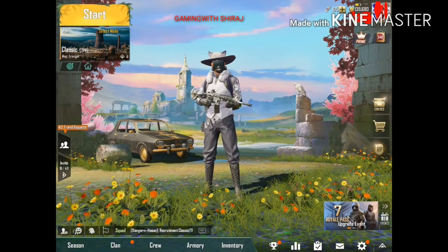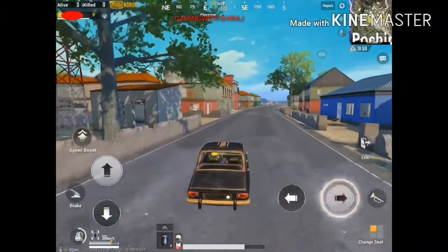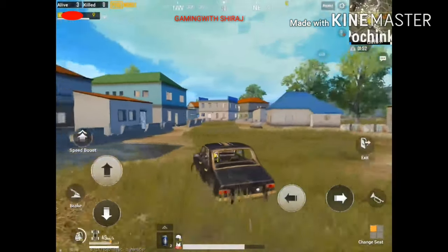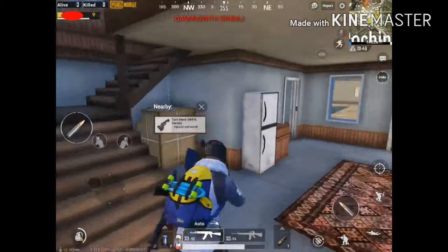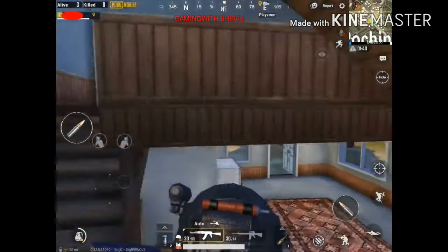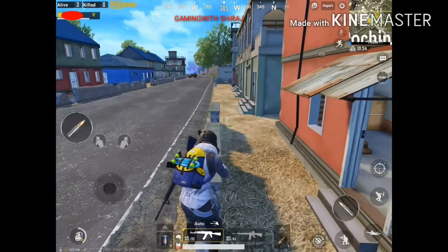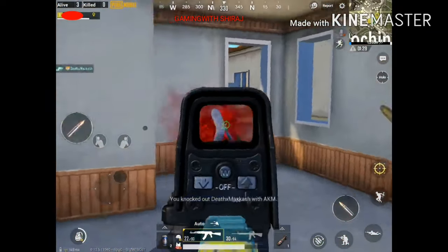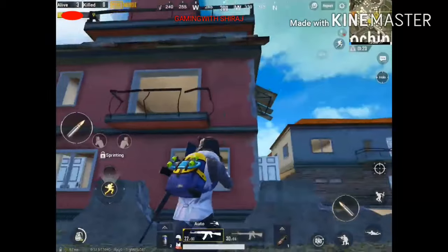Point number one: I'm going with a car to this house. I found the first spot of the enemy, so I go out, climb on this small wall, then jump, get inside and kill the enemy.